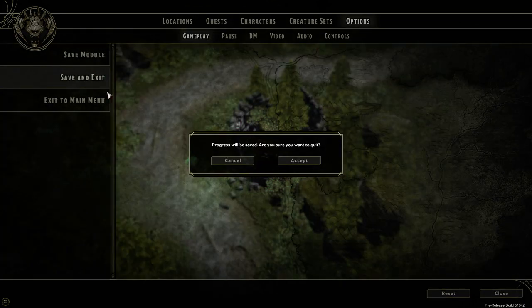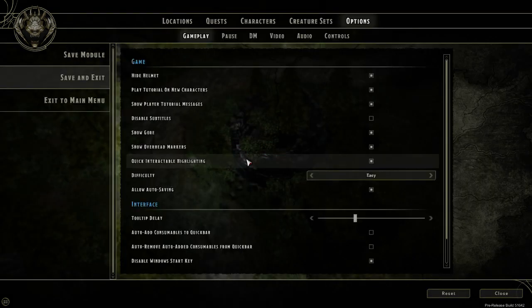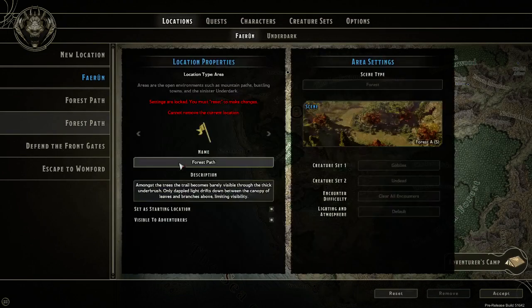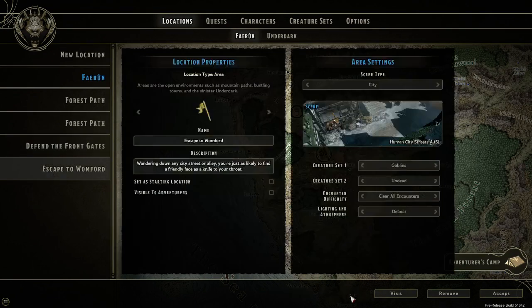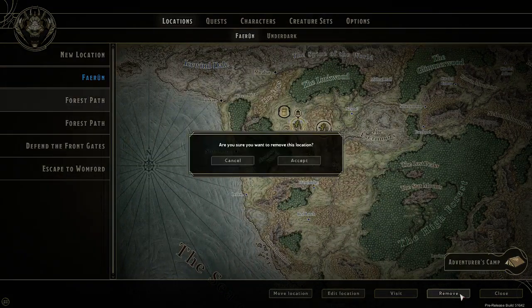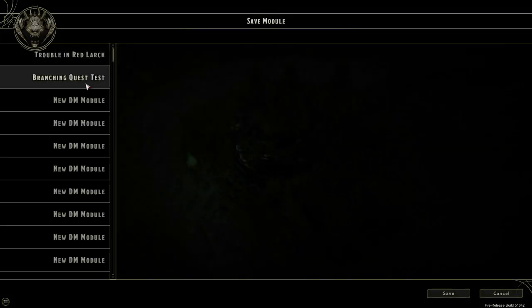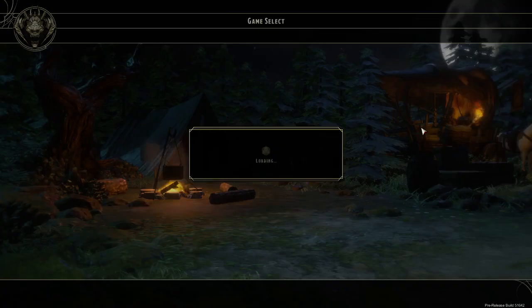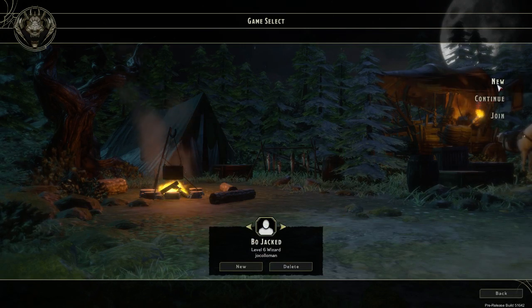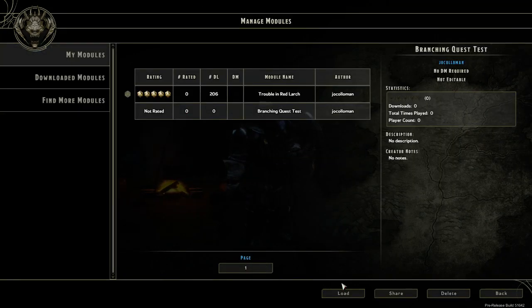Let's save this and test it out. Let me make sure this is the starting area — Forest Path, edit location, this is the starting location. These are not visible to the player initially, and this is just a leftover from testing. So let's save and test this. Branching Quest Test — save. And now I will load up a quick test to show you that we do in fact only get one of these. I'm going to go ahead and load this, and we'll start.